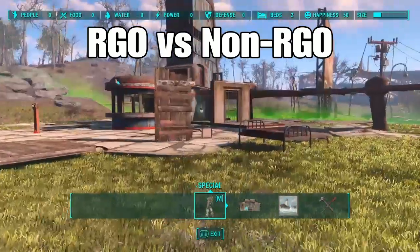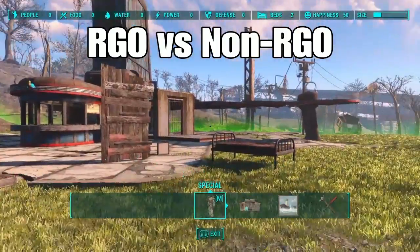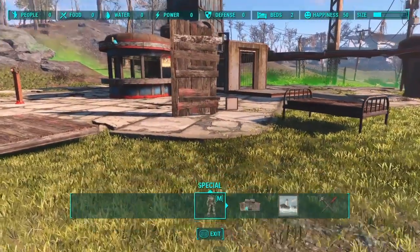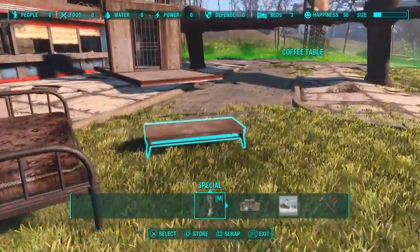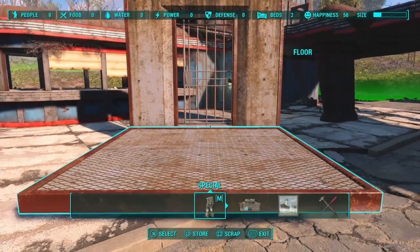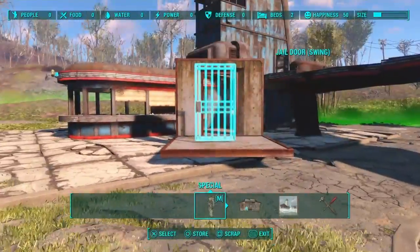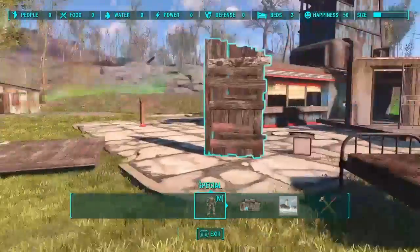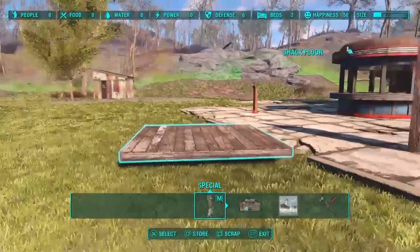The first thing I want to talk about is non-RGO versus RGO items. RGO stands for Rug Glitchable Object. Rug Glitchable Objects are things we're all familiar with, such as beds, any kind of furniture, tables. This door is Rug Glitchable. Generally, Rug Glitchable Objects are objects which don't snap, and items you cannot Rug Glitch are items that do snap. Generally, I haven't found any exceptions to the rule yet, but there may well be.